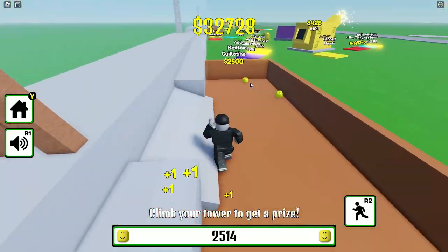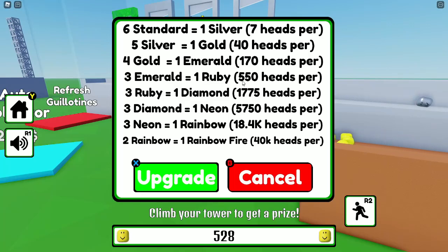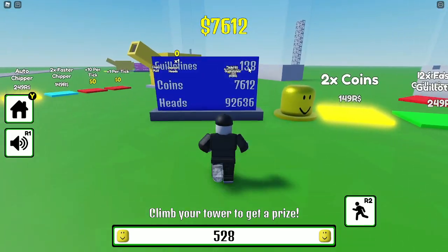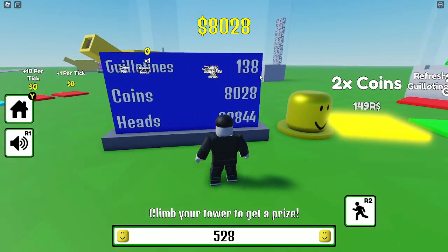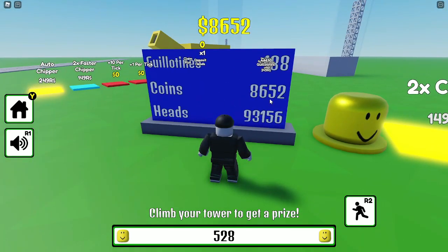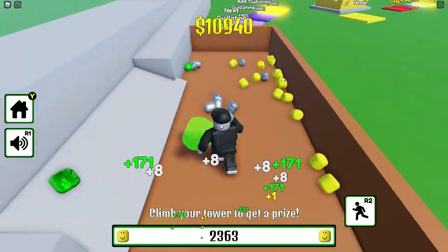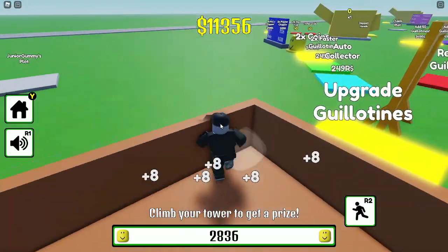170 heads — not eggs, I don't know what I'm saying. In order to get our first ruby, which is 550 heads, we need three emeralds, which is definitely going to take some work. It looks like we're about 40% done. Over here are our total stats: 138 total head choppers, 8,000 coins currently, and we've chopped off 93,000 heads.